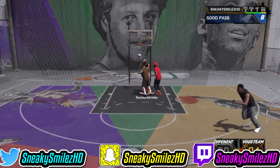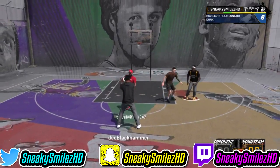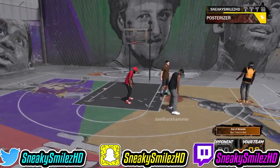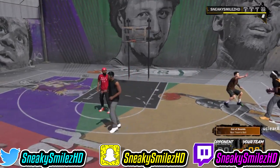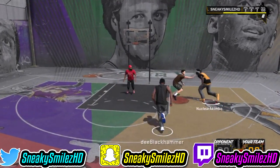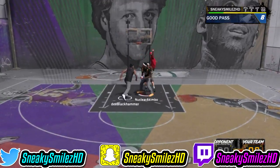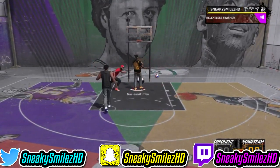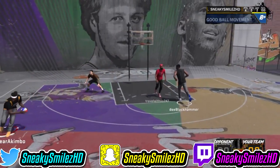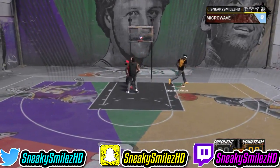Wherever your player can shoot — like if you're a sharpshooter, you're gonna have hot zones all around the three and probably all inside. If you're a glass cleaner, you probably won't have any at the three but you'll have a lot in the paint. Same goes for a paint protector. If you're a mixed archetype like a playmaker-sharpshooter, you'll pretty much get all your hot spots at the three point line.